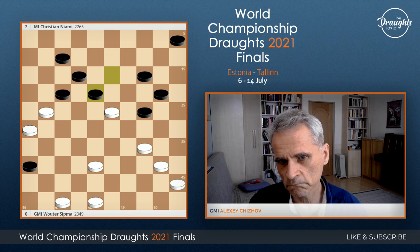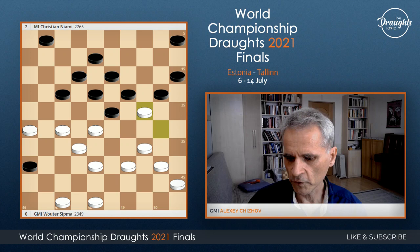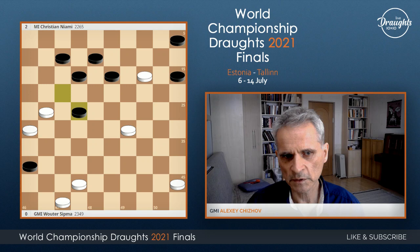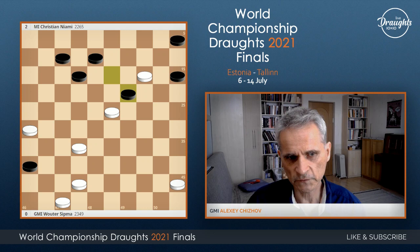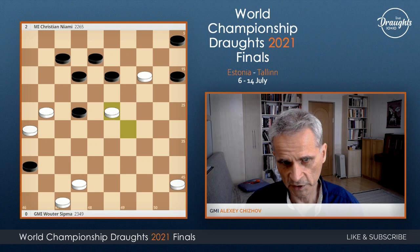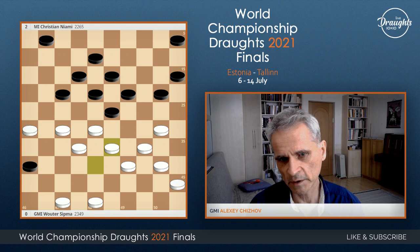After 3-8, white also have this move — offer, playing that and that. This is also a good offer, and black should be careful here. Playing 1-7, I think, is the best move. White break to field 14, and black may just ignore this piece. Because after this they offer, and this — the position is draw. White have so much advantage on these pieces here, but it's just not possible to win. So the offer doesn't work. And the move 38-33 — this is a very, very bad blunder by Wouter Sipma. I don't know what caused this.